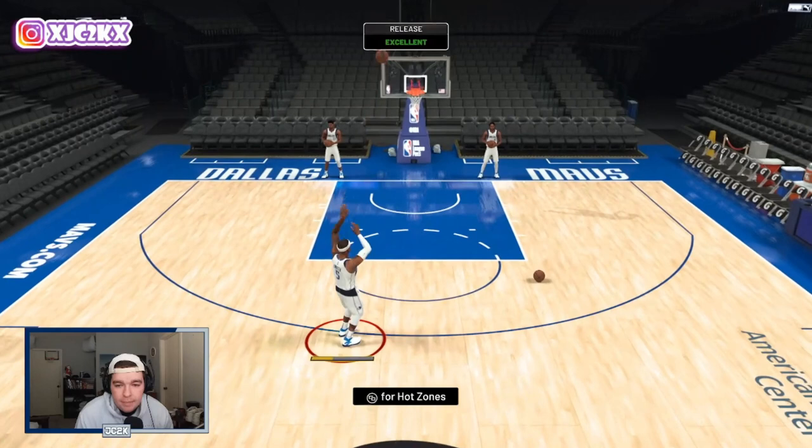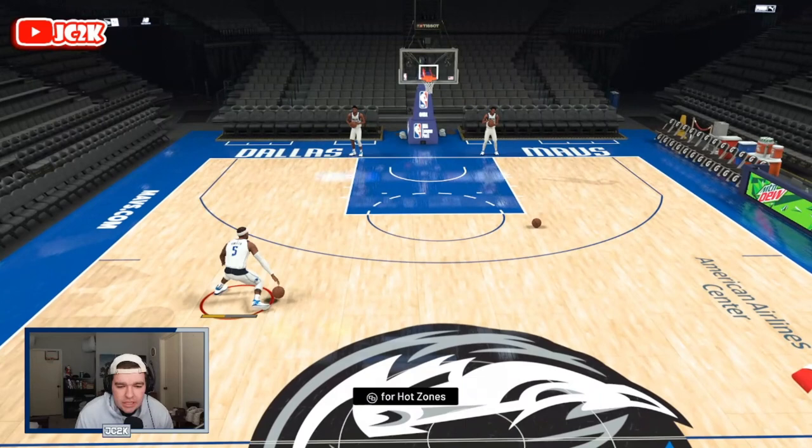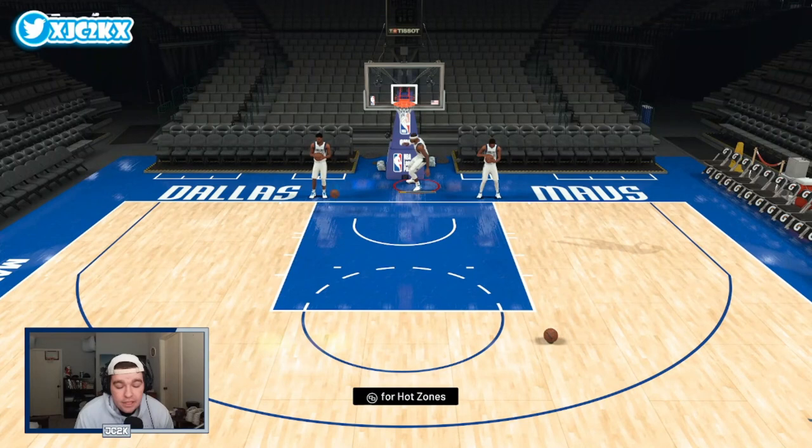In terms of his signatures, they're not great — he doesn't have special sigs. But this crossover move is a good one that can beat players off the dribble. I think Josh Smith is going to be a great card, so let's hop into a game and see what he can do.